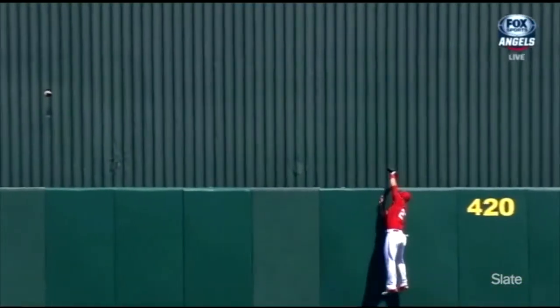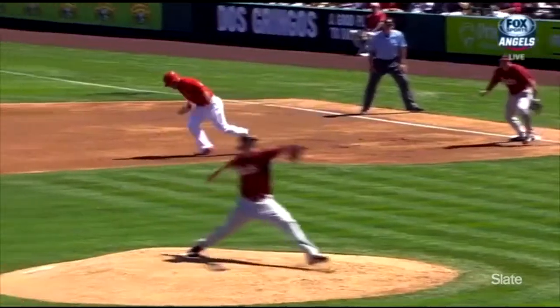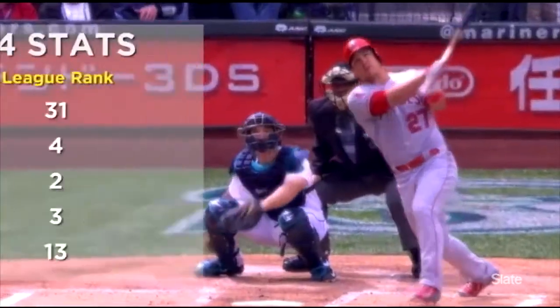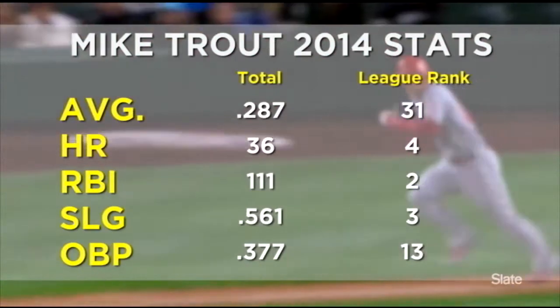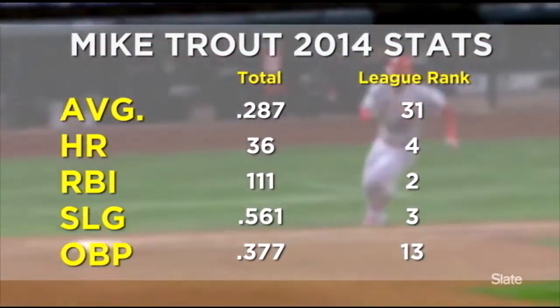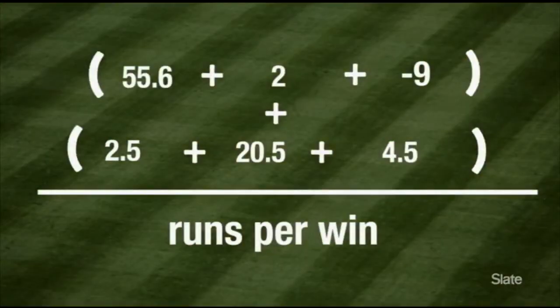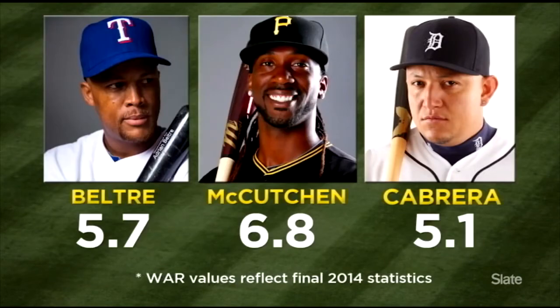Just a three-year major league veteran, the 6'3", 220-pound Trout is arguably already the best player in baseball. An all-star from 2012 to 2014, he hit .287 with 36 home runs and 111 runs batted in last year — all great numbers near the top across baseball's most vaunted hitting metrics, but none were MLB highs. Once WAR is calculated, though, Trout's rating of 7.87 was the highest in the league by a wide margin, well ahead of other stars like Adrian Beltre, Andrew McCutcheon, and Miguel Cabrera. That's some pretty good company to keep, let alone beat.